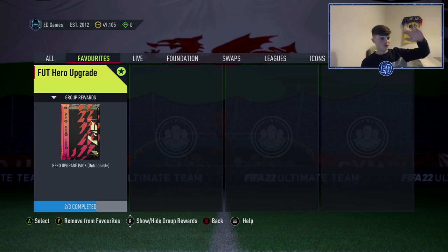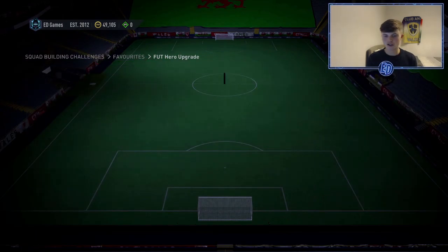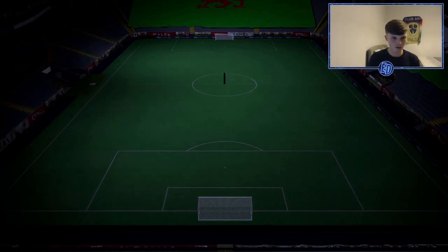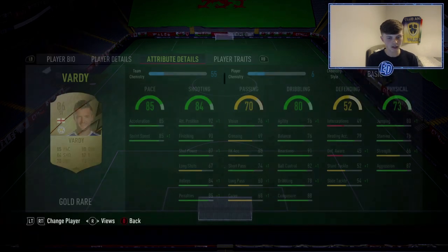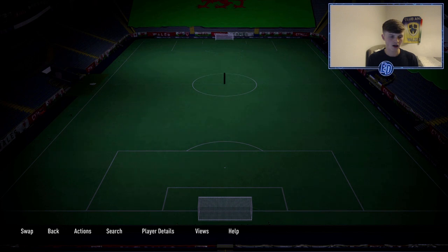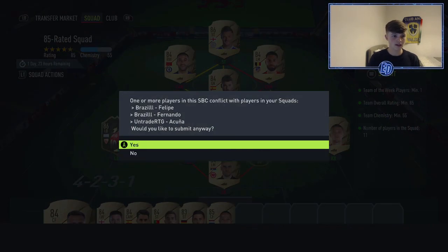Welcome back to another video on the channel. Today we have a Foot Hero upgrade roulette. The 83 and the 86 are done — it's just the 85 to go. We need one Team of the Week with an 85-rated team at 55 chem. I had to buy Jamie Vardy for 18k, and the majority of the rest of the squad is untradeable, bar one or two players.